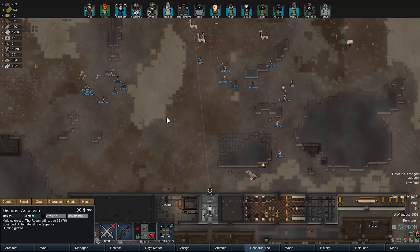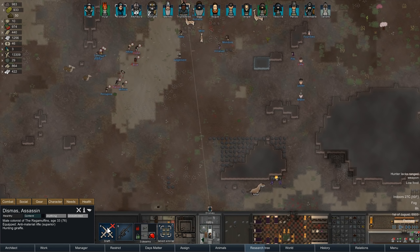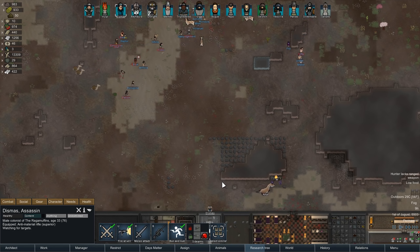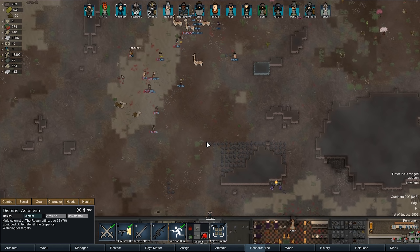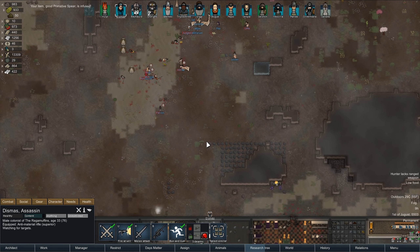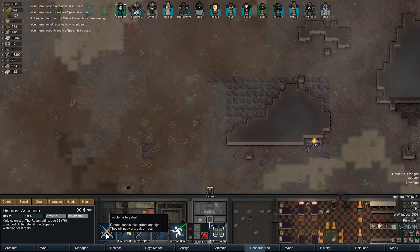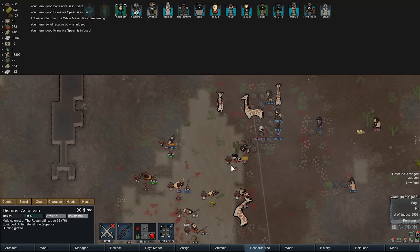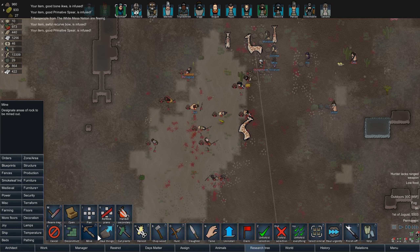That's definitely the sound of Dismas hunting. No, they're just going to shoot each other now. How about we hold off and watch the fireworks? No, this is fine. This is fine. Wow, they actually completely wrecked them. Wow, that was actually like insane.